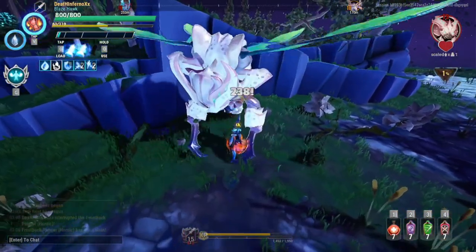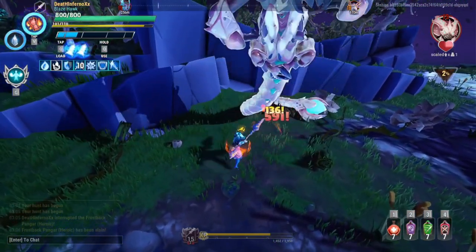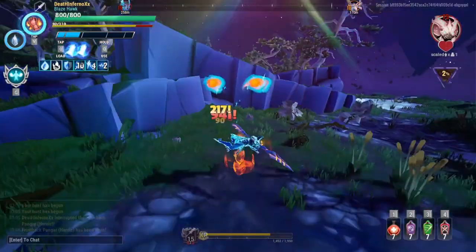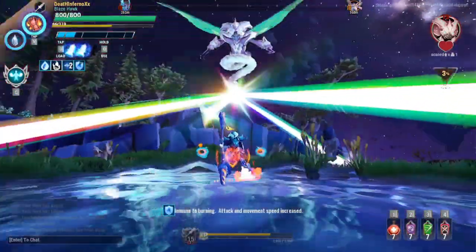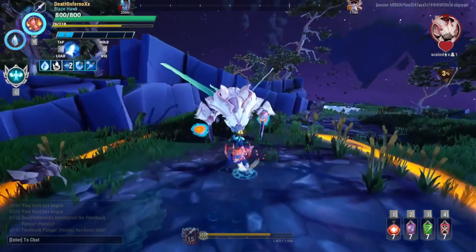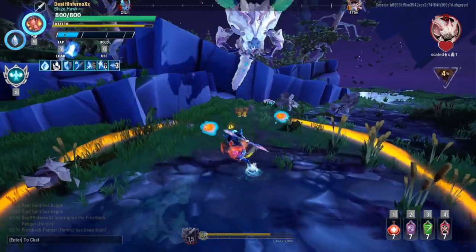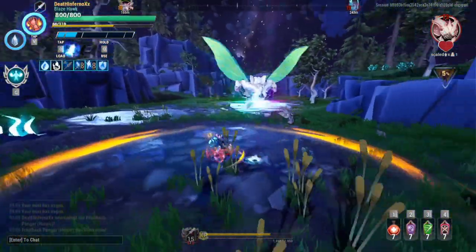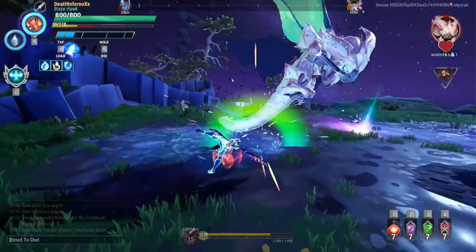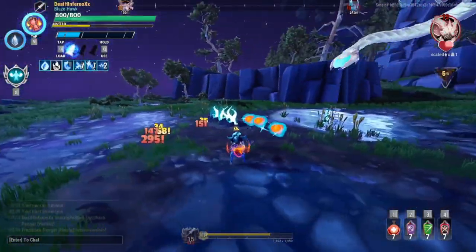The head would be an easier target, but our position here is not really good. I'll just keep stabbing whatever I can stab. Evade a bit, check out the molten cell, activate your special — there's your chance. Let's stab the head. Too far away, only two steps got in. Continue the battle, keep stabbing the tail.